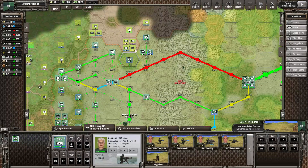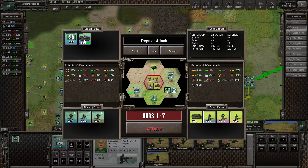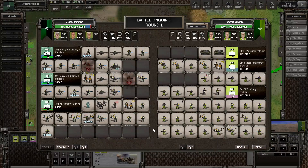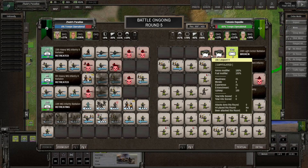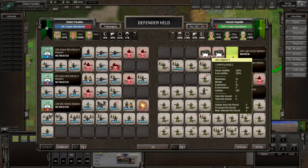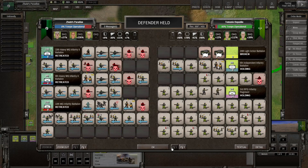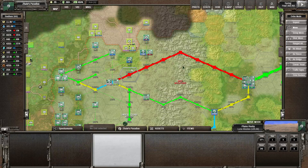Let's go ahead and take our troops here now - we'll just send in a lot of it. We might take a bit of... wow, that is a lot of losses in the infantry. But we broke the armor at least. Didn't lose any tanks at least, but yeah that was a lot of infantry we just lost there. Well, that's a bit of a shame.